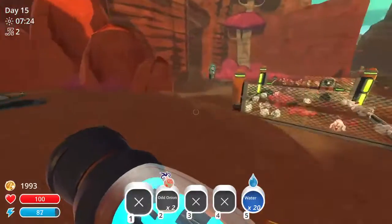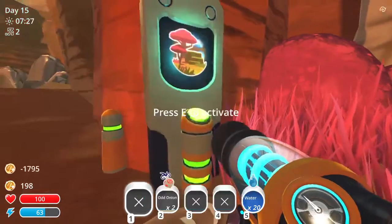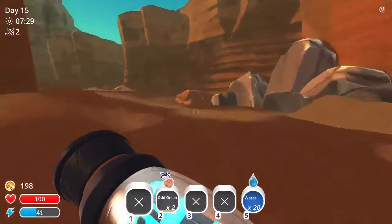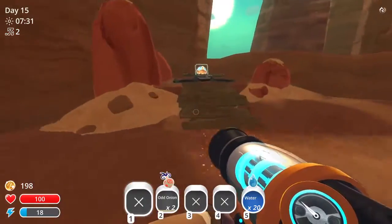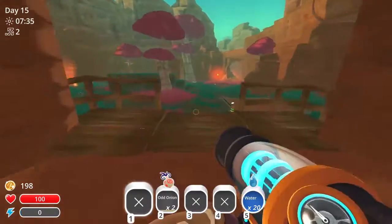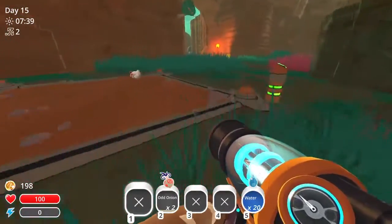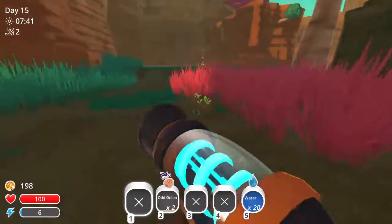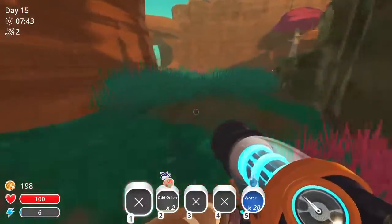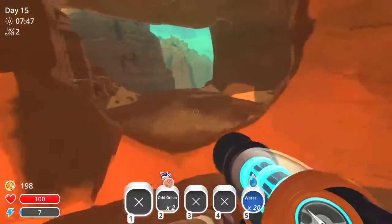Alright, nineteen hundred and ninety-three — unlock purchase. Let's have a quick look at what's over here. Some kind of village teleportation. Oh, there are chicks walking around here — it has an automatic chick spawner. That's actually really really nice.